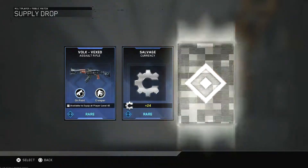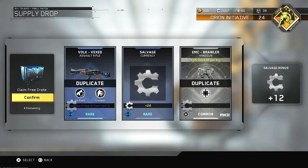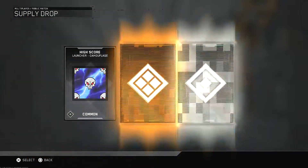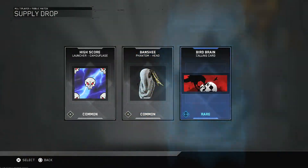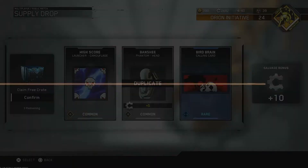Okay, the Vexed assault rifle, the EMC — not too shabby, even though I already have both of those. Hey, more salvage for me, right?